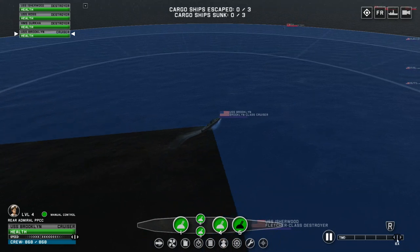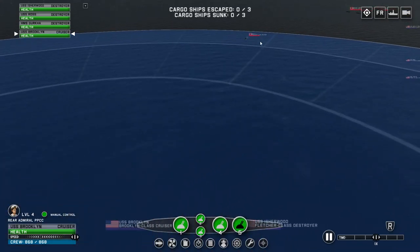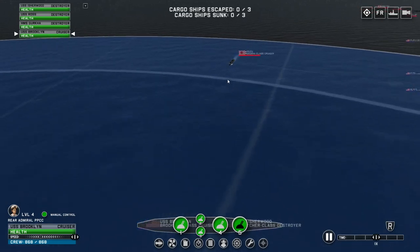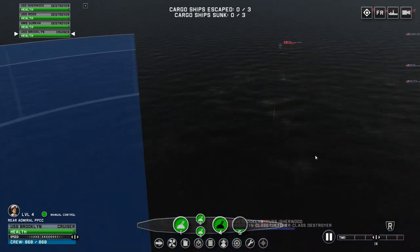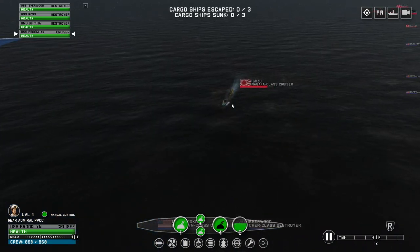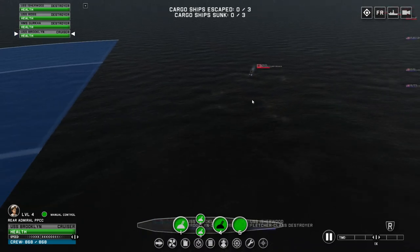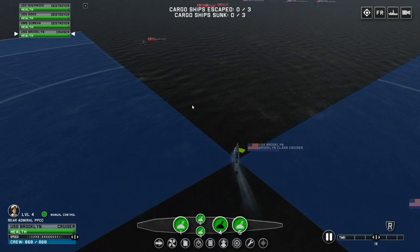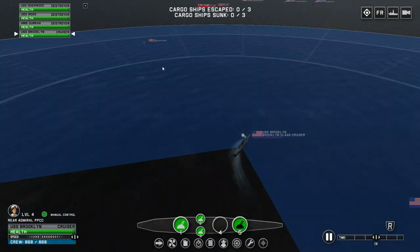Speaking of which, we have entered range, so I'll slow this down back to times one speed, and then we can get a few of these shot exchanges going back and forth here. Starting off, I'm going to fire off what I think are six-inch guns. A lot of nice direct hit didn't do any subsystem damage, which is rather unfortunate. Swing the ship about, get the side guns firing here as well. Main guns firing a volley as well.